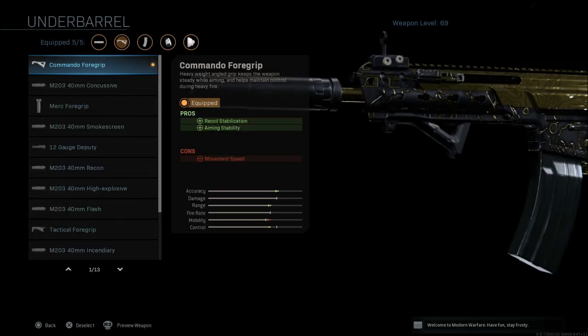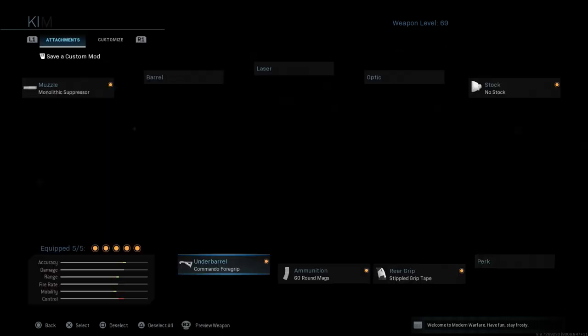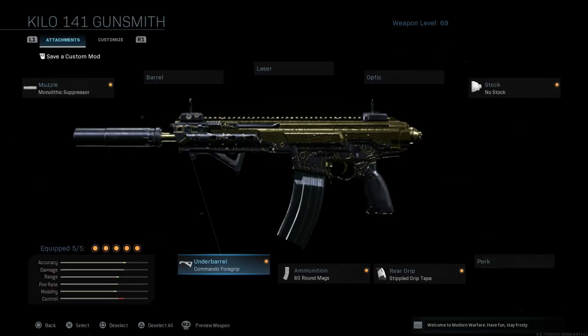The next thing we're going to go with is the Commando foregrip, which gives you recoil stabilization and aiming stabilization but a decrease to movement speed. The reason I like to run this grip with this gun is it does not have a lot of recoil to begin with. You can use the base variant when you first unlock it with no attachments and the gun is still pretty much a laser beam — it has minimal recoil from the get-go.